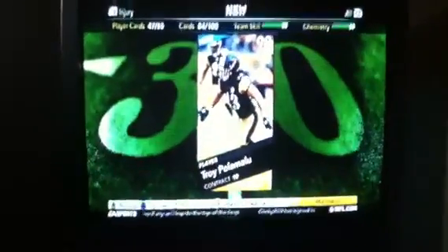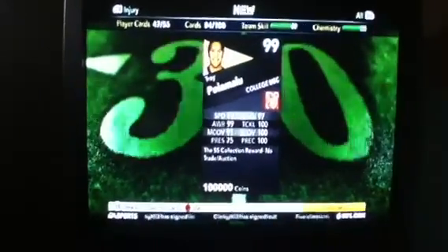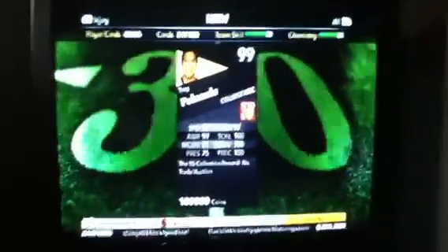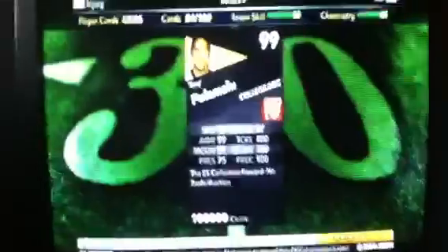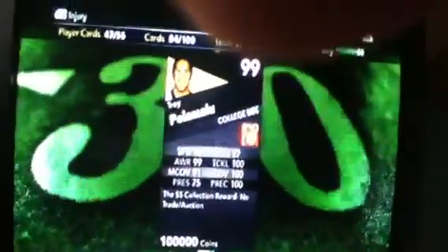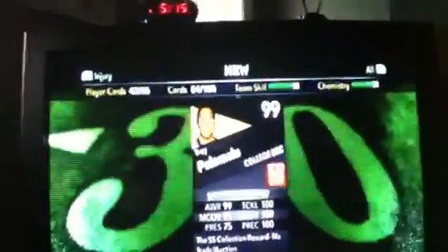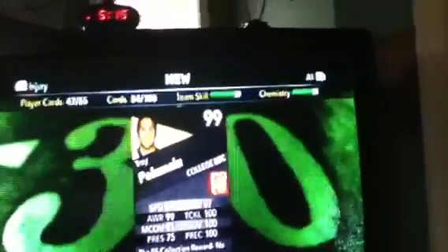I get that sick Troy Palomaro. As you can see him here, his stats are absolutely ridiculous. Look at that — it's 99 speed, 97 agility, 99 awareness, 91 man coverage, 100 zone coverage, 100 tackling, 100 press coverage, and 75 press.